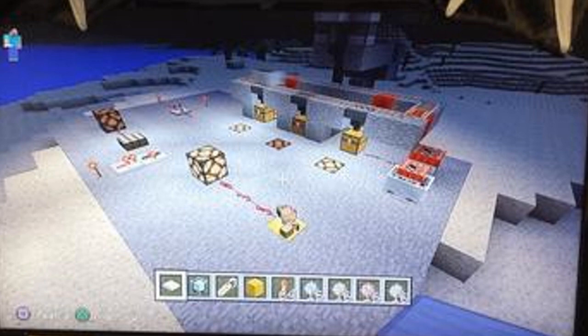Moving up from that, directly above the fireworks in the middle, we can see what appears to be a gold heavy weighted pressure plate going over to a redstone lamp. Then above that to the left there is a daylight sensor, and just next to that there is a redstone comparator.